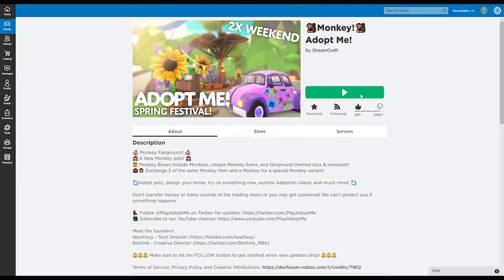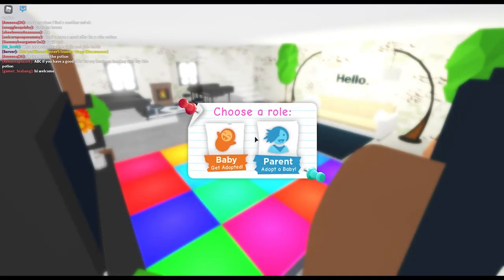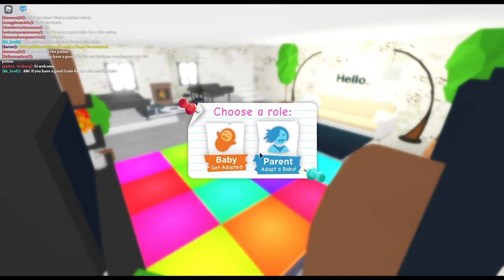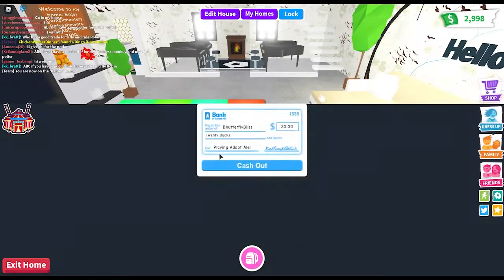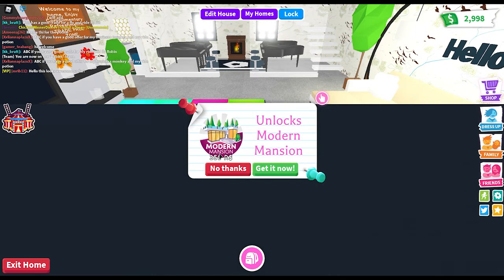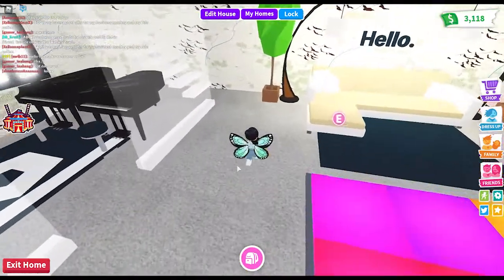Let's go ahead and get inside and get started. Right now we're getting into the game — I get to choose a role, either be a baby or a parent, and today I'm gonna be a baby. Being a baby actually allows you to make money for yourself and for your animals, so it's a quick way to rack up some bucks in the game.